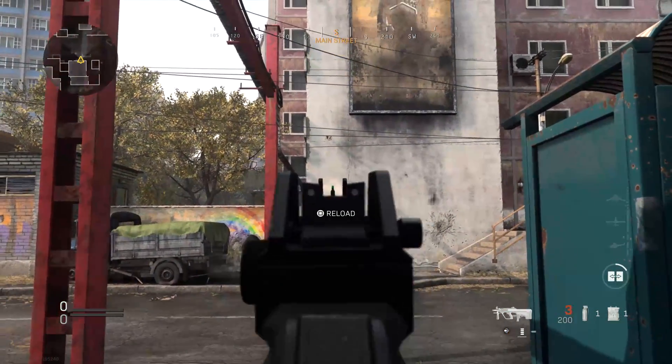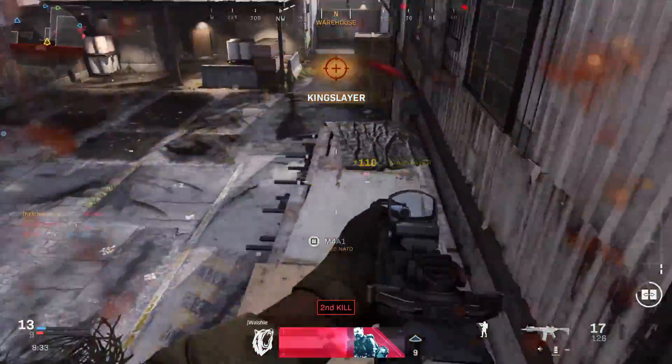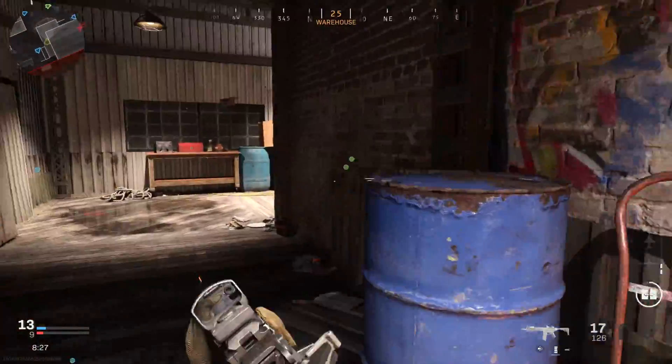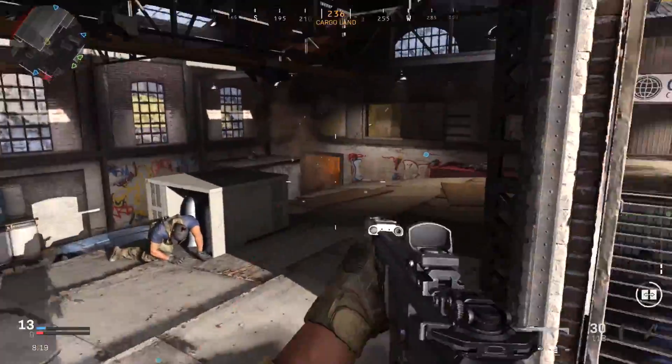The final gun tested is the AUG, and we see the same story again. The commando foregrip did produce slightly more total vertical recoil than the base, which could be a slight outlier since there is some variance in recoil patterns. These wall tests aren't the most scientific, but the trends are clear: the compensator definitely reduces the total magnitude of recoil more than any other attachment.